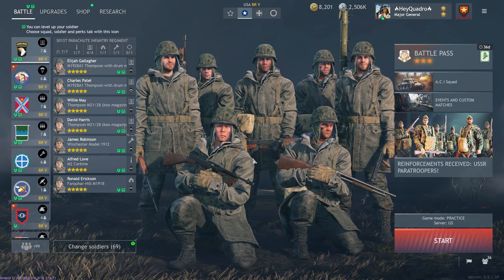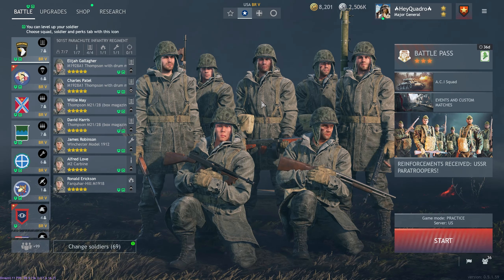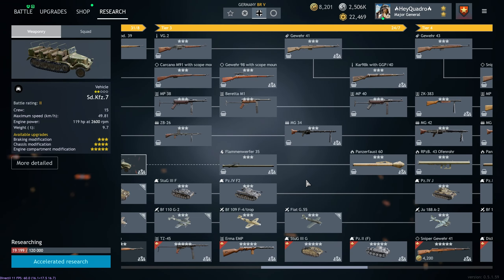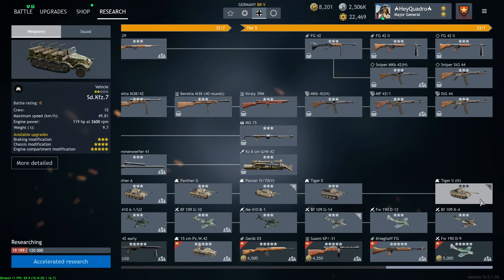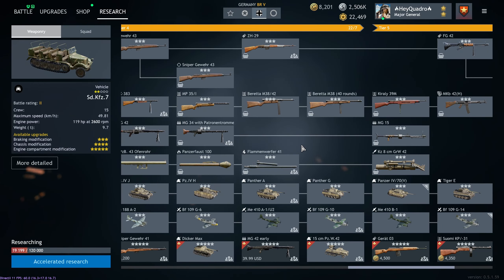Hey, what's up everyone — glad you guys are back! Welcome to another guide. Today we're going to be talking about and showing how to destroy every battle rating three through five German vehicle in Enlisted, starting with the StuG 3F and ending with the Tiger 2H. A lot of players are struggling with killing these big cats, so I hope this video helps. If it does, make sure to leave a like, comment, and subscribe.